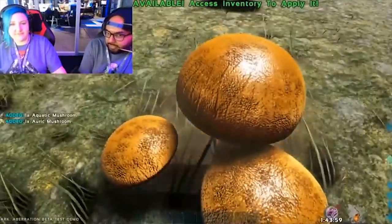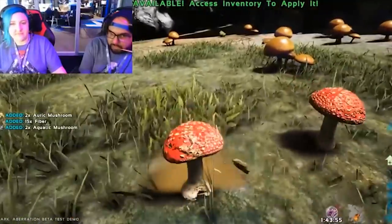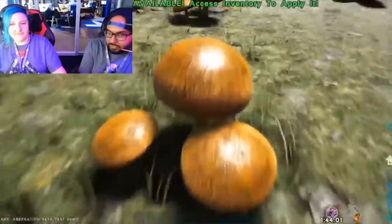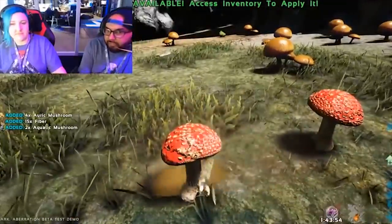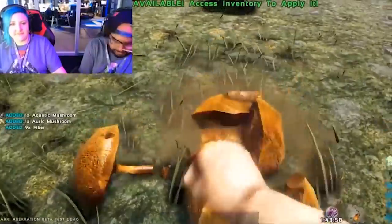One of the first things they showed off was some new mushrooms that you can collect off the ground — essentially different things instead of just berry bushes. You can also get mushrooms, and maybe these mushrooms are gonna be used to make different stews or possibly something like battery acid — just different things. They're probably gonna have many uses. That's just one new item they showed us.